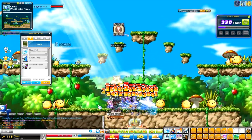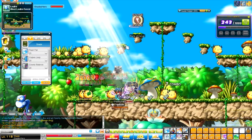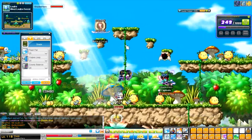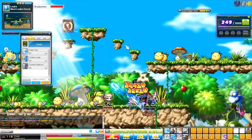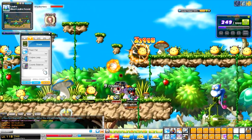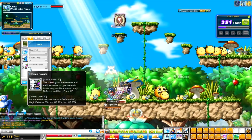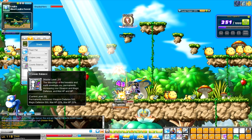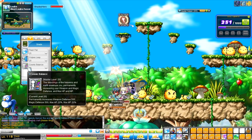Flash Fist does 155 damage at the max level. Next up, we have Flash Drump, which is called Vulp's Leap — it's just one, not a double. And our last skill is a passive buff called Cosmic Balance, which firmly increases your weapon and magic defense by 500, and your max HP and max MP by 20%.